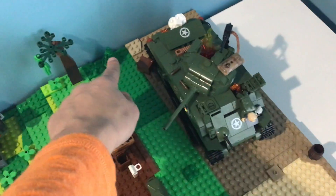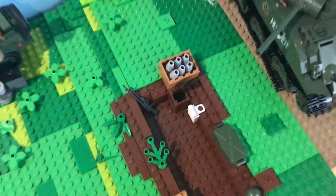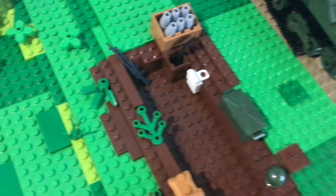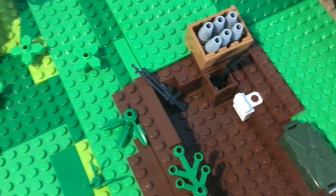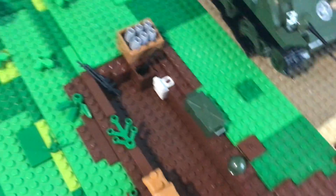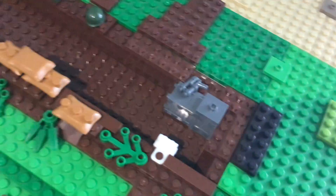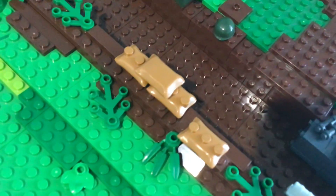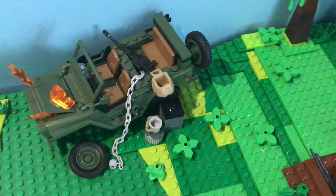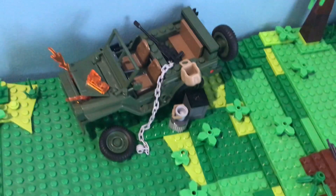Now we have a whole bunch of storage here. Machine gun — this is American. The machine guns are actually in their own section. Then we have boxes, helmets, more boxes, plants, and sandbags. We have more plants and flowers — I had a lot of these flowers so they came in handy.